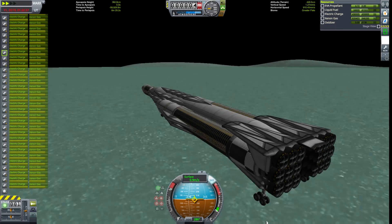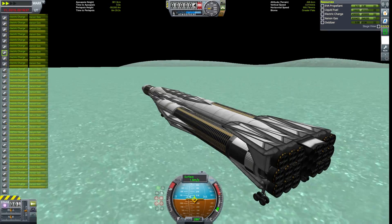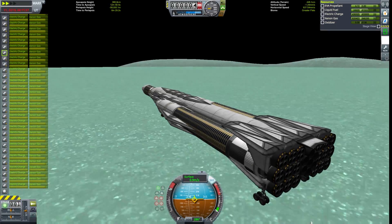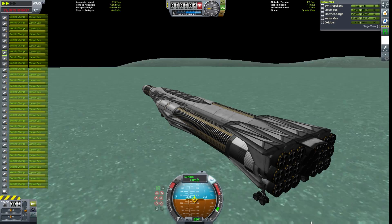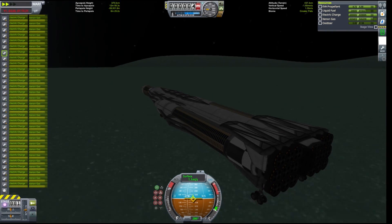One advantage of landing on the flats is that they're also a great place to take off from. To maximize the efficiency of our ascent, we're going to taxi over to a point on the flats that will give us the longest straight line along the flats before we hit some mountains.